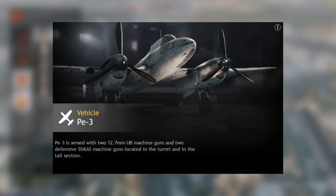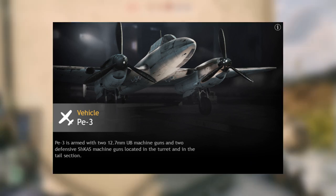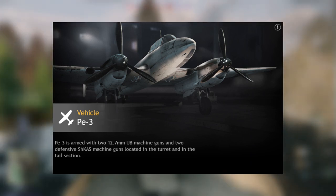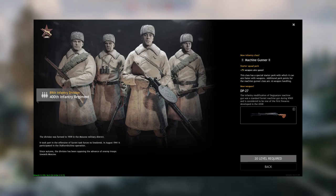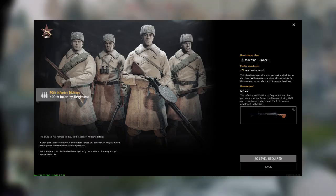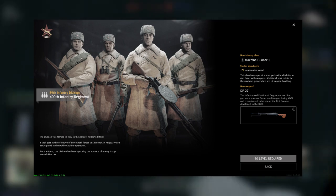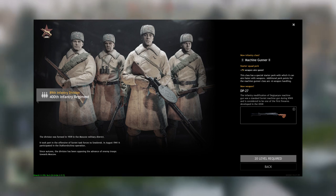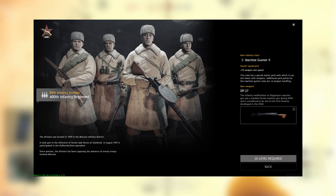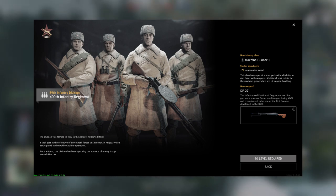Level 19, you get the Pe-2 heavy bomber with a massive bomb load of four 100kg bombs and a pretty good defensive and offensive armament — that's pretty amazing. Level 20, you have to get the DP-27. This thing is amazing — get it, bring back your machine gun squad and give this to pretty much your machine gunners. Really, really deadly. Basically nicknamed 'the accordion' because of the shape of the magazine.